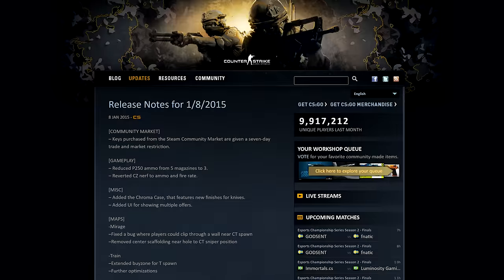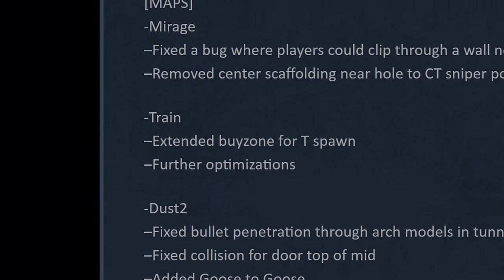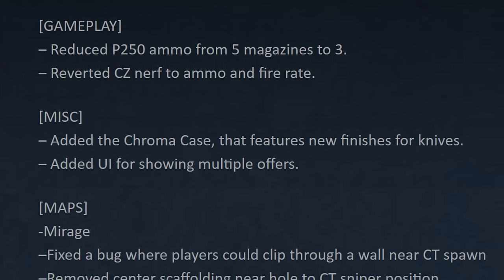Train got another update the following month in January 2015 with optimisations and a longer T spawn buy zone so that they could buy stuff on the move. But the focus of this update was the introduction of the Chroma Case and new knife finishes.